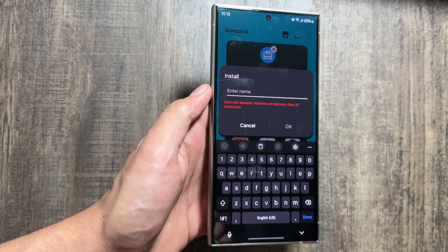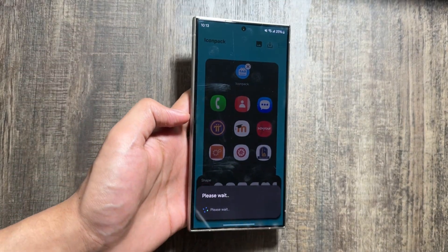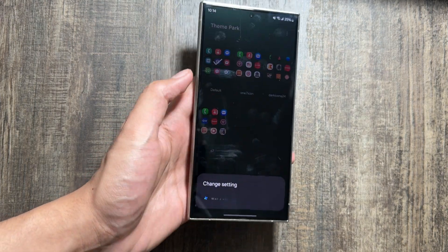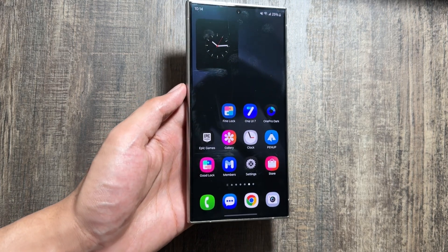Now you have to save this icon pack by tapping on the download option. You will have to name it — just randomly name it — then tap OK. Once it is saved, apply it by tapping on the apply option, and the One UI 7 icons will be applied on your Galaxy smartphone.